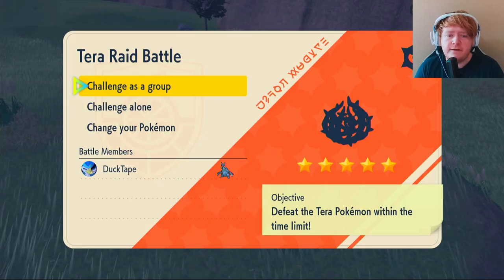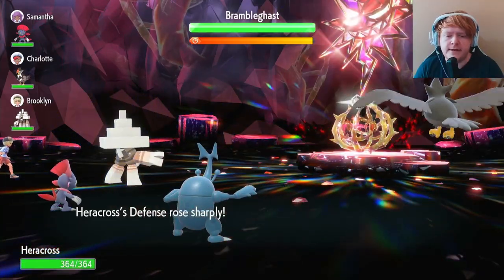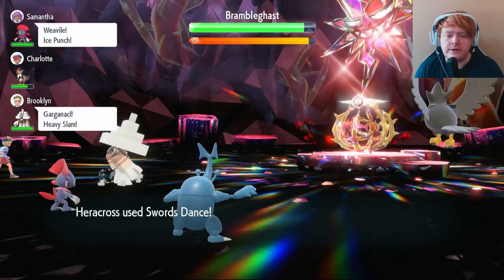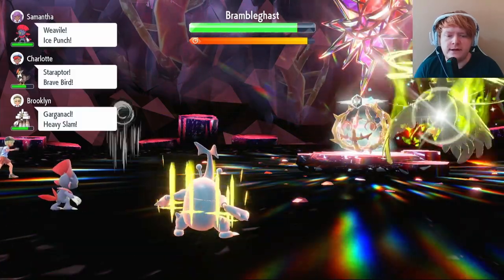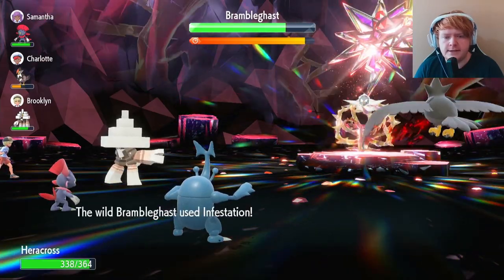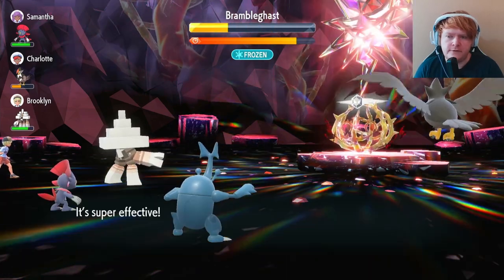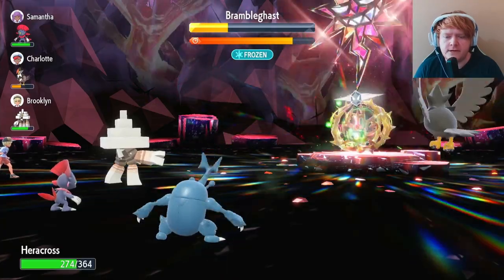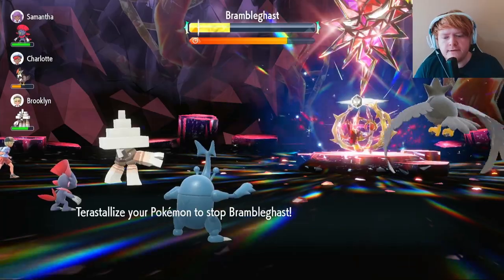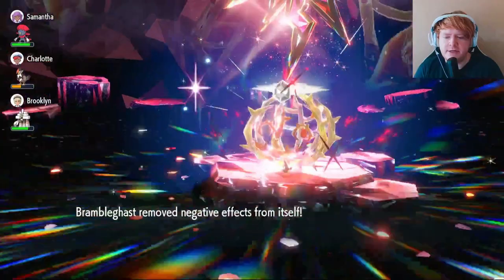Now that we've gone over the build, let's get into some raids. Our first raid is a Fairy-type five-star Brambleghast. Since Brambleghast is a physical attacker, we use Iron Defense on the first turn. On the second turn we use Swords Dance, then get straight into Pin Missile — it hits four times for beautiful damage. The shield goes up; it keeps using Giga Drain.